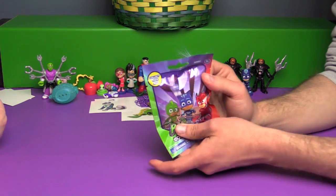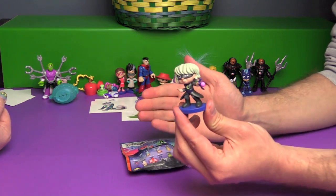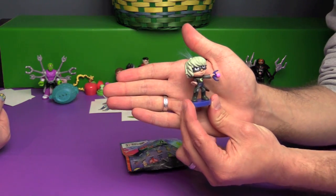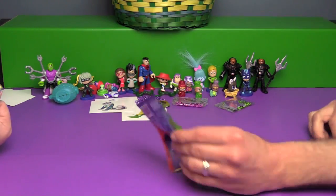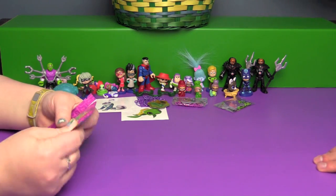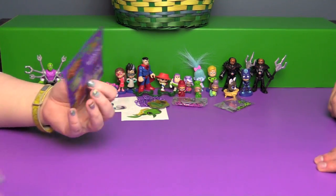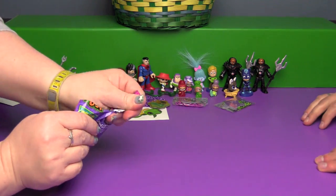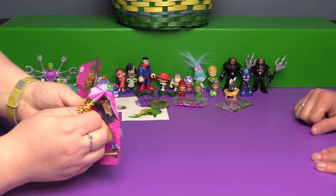PJ Mask time. Oh yeah! Luna Girl! I like that figure. Animal Jam — we have four left after this, Ben. Two of them are Animal Jam, so you'll be able to open up another Animal Jam. We have two Animal Jams, a PJ Mask, and a Teeny Genie left.